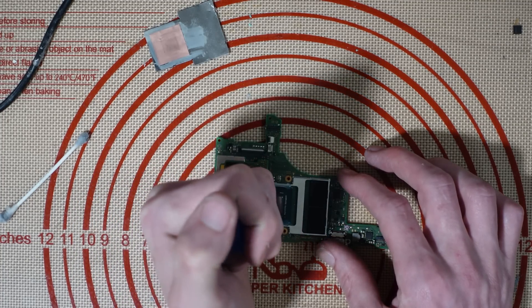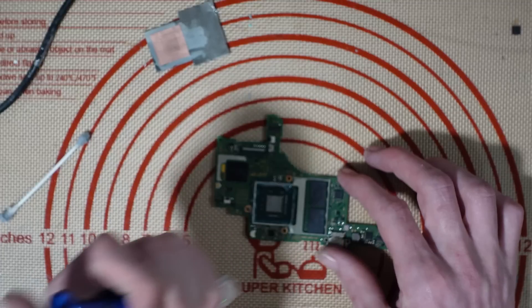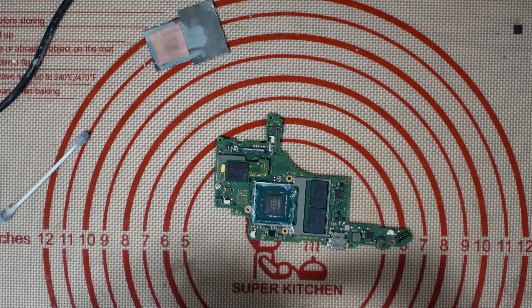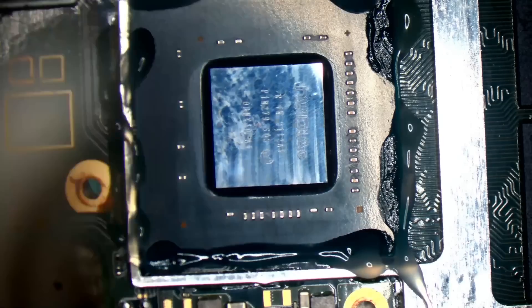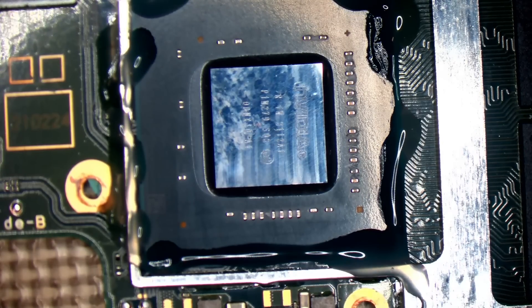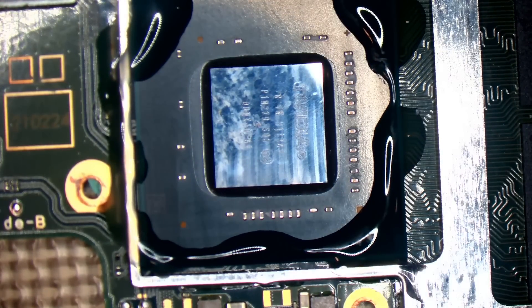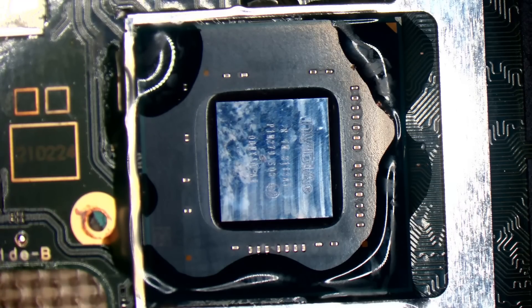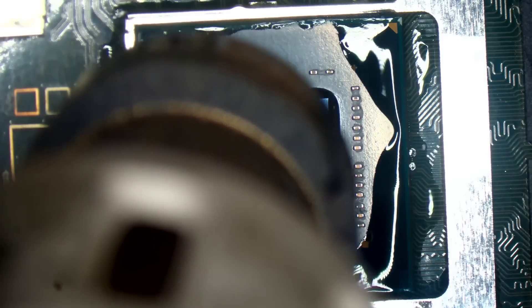First I'm going to try is a reflow, because I put pressure on the CPU and it worked — it boots up. So that could just mean we've got cracked solder joints and there's nothing wrong with the pads underneath. Let's go under the scope. I'm going to start off slowly, preheat the board, just get some heat into the entire board before I do anything. I should remove that NAND before I do anything so I'm not putting any heat on the NAND itself. I'm at 440 degrees Celsius at 40% airflow.